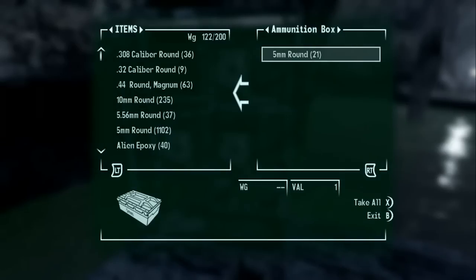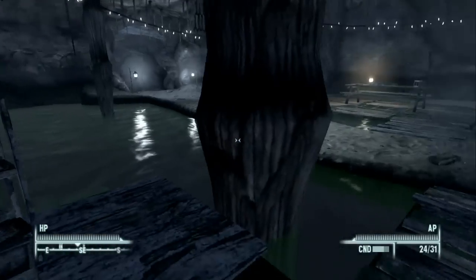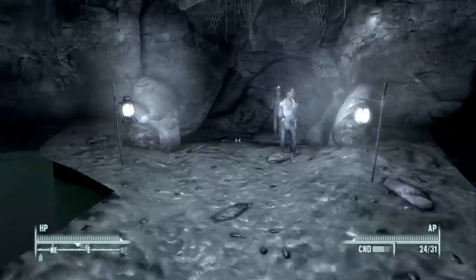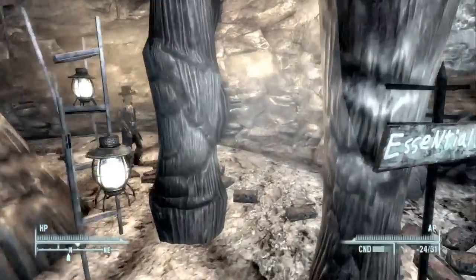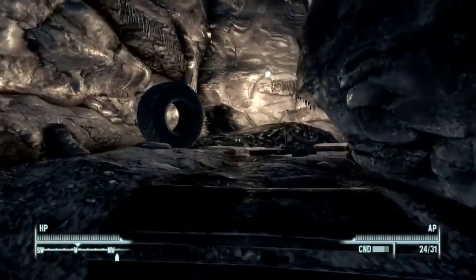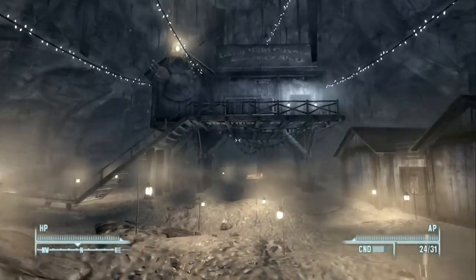We can loot this — five millimeter, ten millimeter, and 5.56 ammo. You can't kill any of these kids; even if you fire at them they'll just run away. We're going to follow our map marker trying to find the entrance to Vault 87, because there's a GECK inside and we need it to get Project Purity back online.